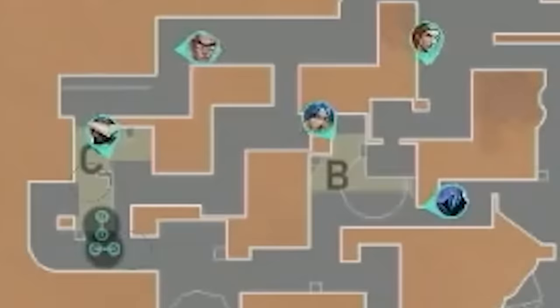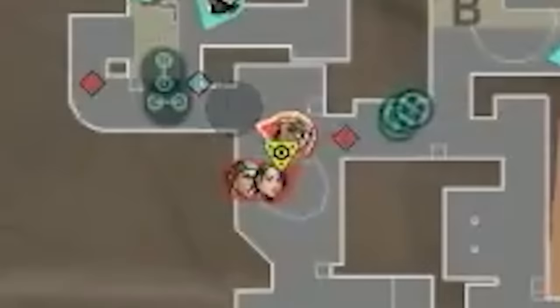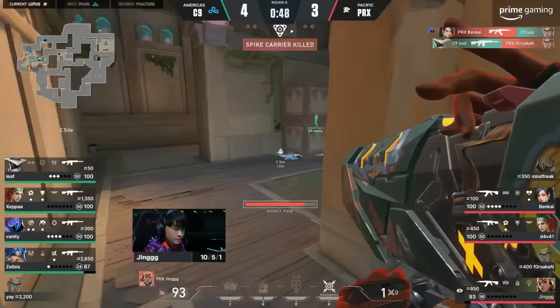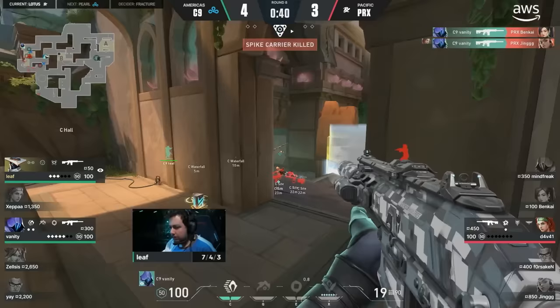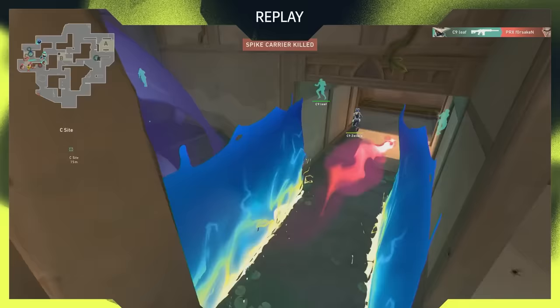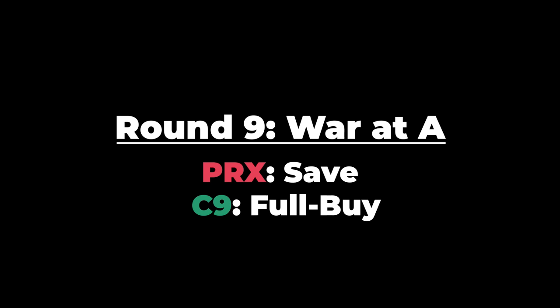Jing and Devai walk up B, Skyflash to clear the close angle, and see nothing. Vanity hears that and Omen smokes the choke. Jing sends his Boom Bot into the smoke. Mindfreak dies to Ye. Paper Rex quickly regain composure — they think Ye won't re-peak C long after TPing away, so let's retake C long control and get Jing's Raze ult. Jing's Raze ult comes online. Cloud9 wants to know what Paper Rex are up to, so Zeppa Sky ults from B. Paper Rex call to execute C. Jing leads the way with the Showstopper rocket launcher, getting two massive kills. Vanity comes in with a huge double kill but gets traded — Leaf was lightning fast to secure the round for Cloud9.